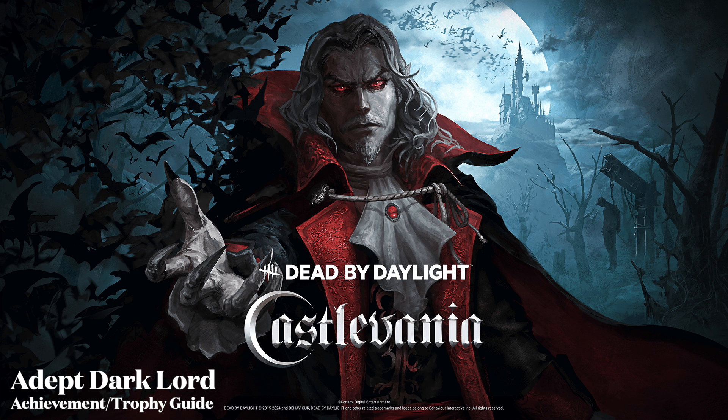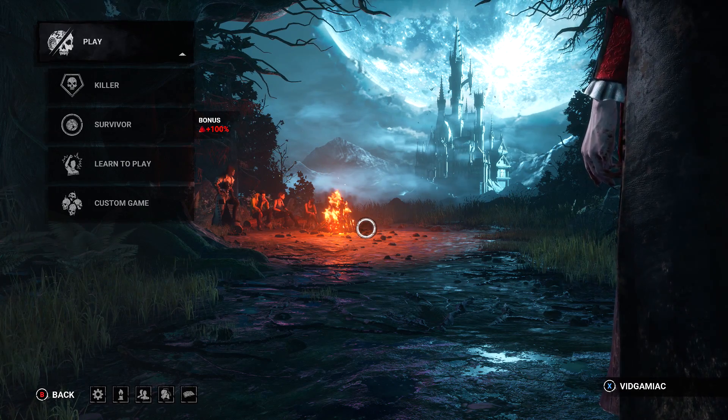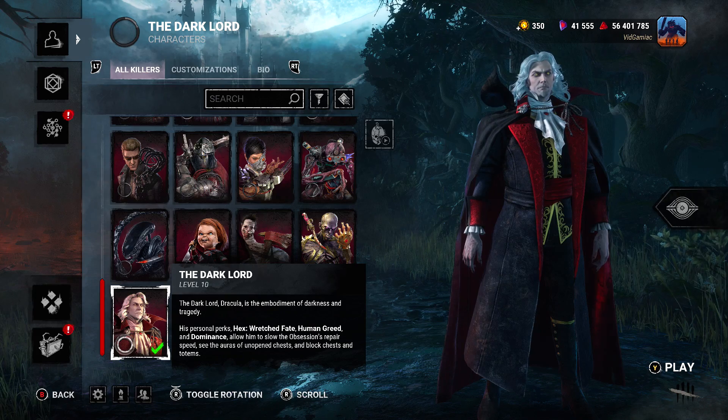Hi everybody, here from GimmieAct.com. We're back in the Castlevania DLC for Dead by Daylight going for the Adept Dark Lord Achievement. This is to get a Merciless Killer rating as the DLC's killer in the form of the Dark Lord, aka Dracula, only using his three unique perks.